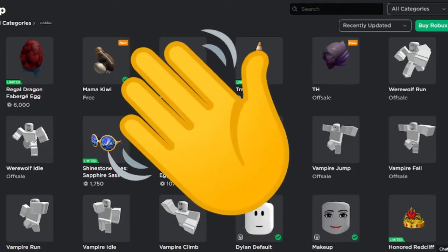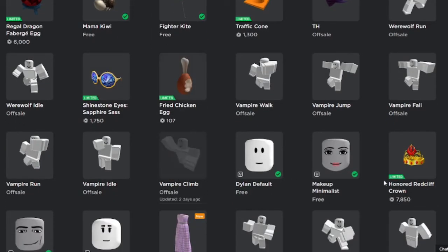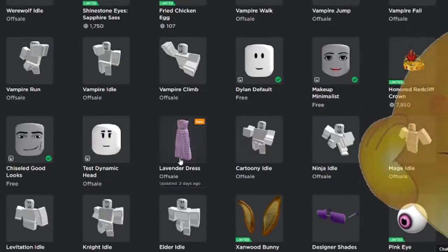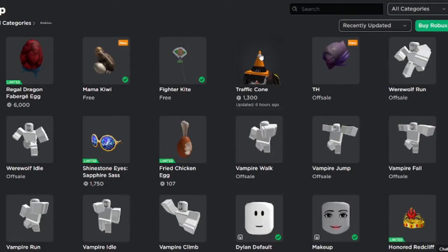Hello everybody, my name is Spluffy. We're back with another new limited video. I was going to make a video on the traffic cone, and this Faber's Egg just went limited a minute ago — this one looks pretty ugly, not gonna lie. Some other cool catalog things though: there are some more free items, an egg I own went limited, Shinestone Eyes went limited, and we also got this red cliff clown. And there's another new layered clothing limited — damn.